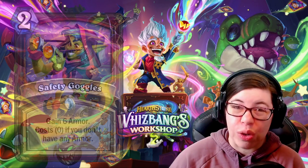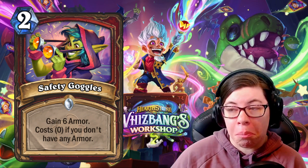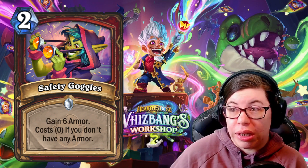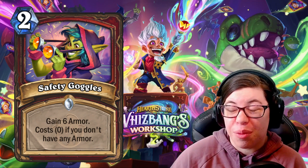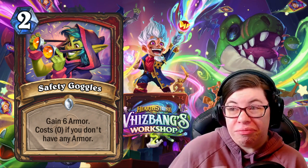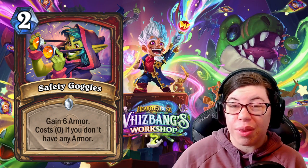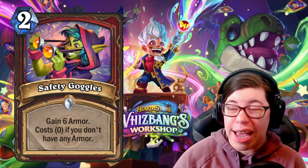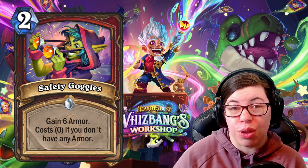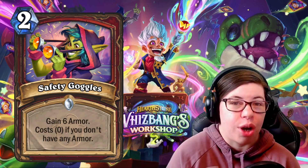The first one here is Safety Goggles. It is a two-mana spell — gain six armor, costs zero if you don't have any armor. Two mana for six armor seems pretty dang good. That's the same cost as a hero power, but you get three times as much armor, and potentially it doesn't cost anything. So if you're a deck that wants to go for armor, this seems incredibly powerful. This works really well with Odin and trying to get armor to turn that into attack. This seems pretty great and a good resource for decks that want extra armor and aren't necessarily running Excavate cards.